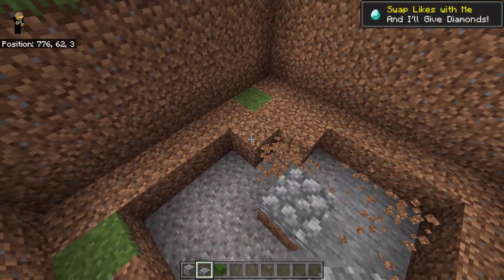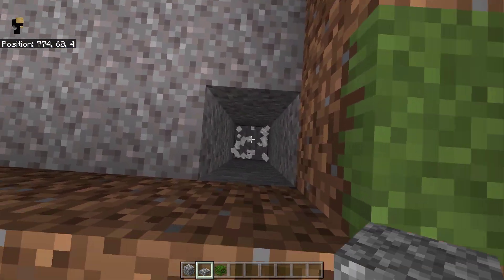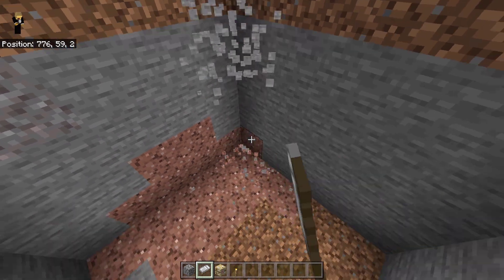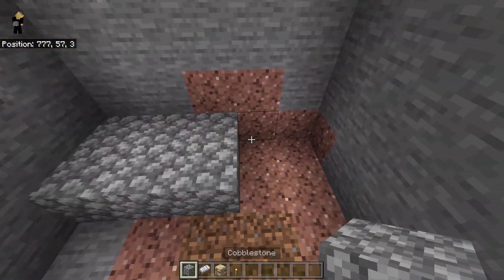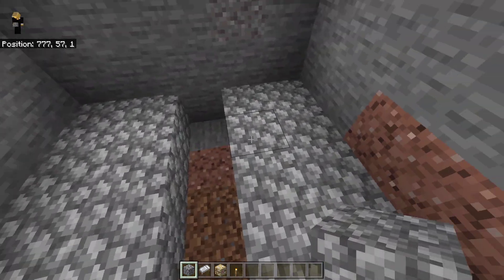After you've cleared out the space, find the center of the farm — just right here, this is the center. Then dig out 2 blocks from the center to create another square. This is going to be a 5x5 square, and you want to dig this down by 6 blocks.